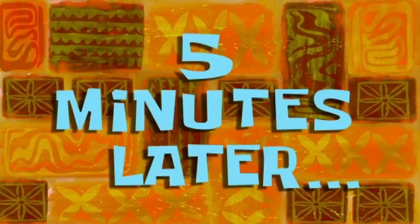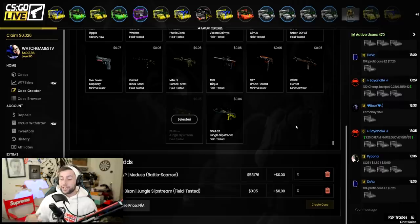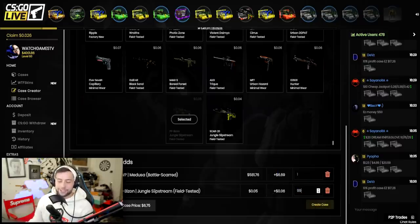One of my dream items that I really enjoy is the OP Medusa Battle-Scarred. The reason I like the Battle-Scarred over the Factory New is because it's a bit darker, and sometimes with really low floats no scratches show up on the skin — so it's a better investment. The one percent chance case is going to cost us six dollars and 69 cents, with 99 cents for a filler item, making the total around six dollars and 75 cents per case.